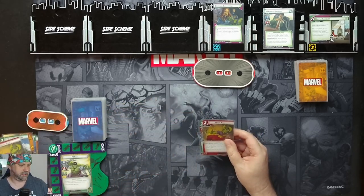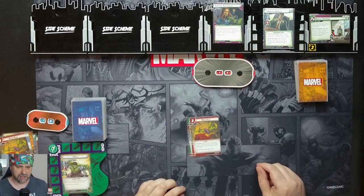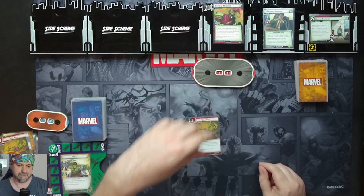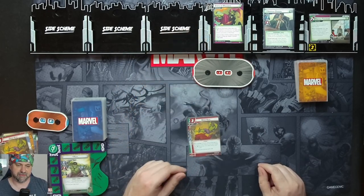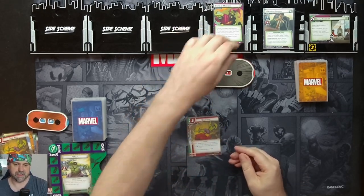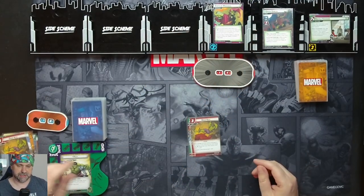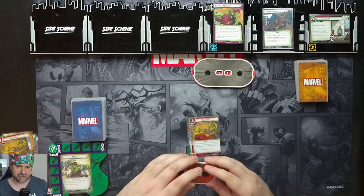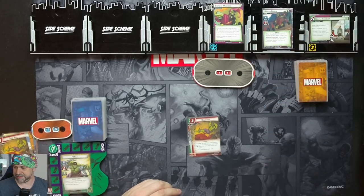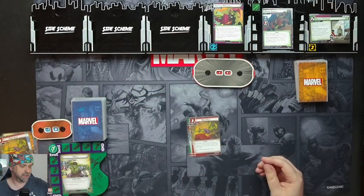So we do the Drop Kick and remove two Infamy counters from Criminal Enterprise. We'll flip it, and then State of Madness enters play with two Madness counters. We also flip Osborn to Goblin, and when he's revealed we deal three indirect damage to each player in hero form — so we take three damage on Hulk. But we stun him — Stun Goblin and draw a card.